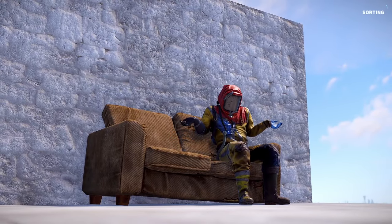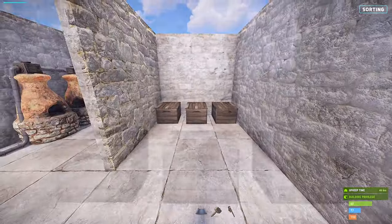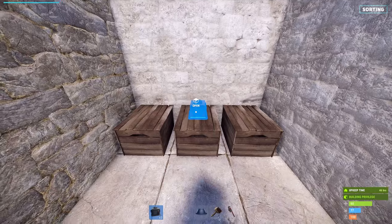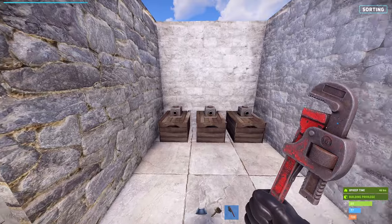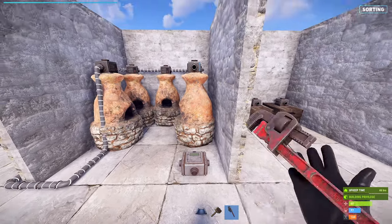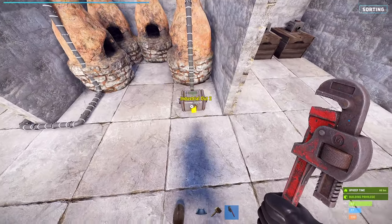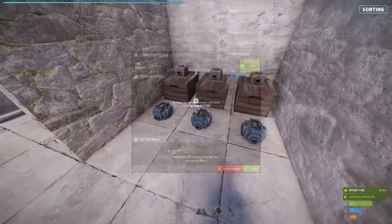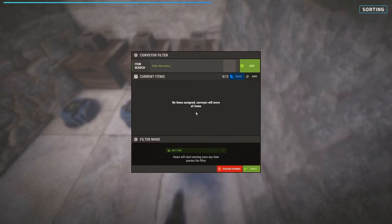Because we're extra lazy, we want these items sorted for us. Place down large or small chests for each resource — in our case, one for regular and high quality metal, one for sulfur, and one for charcoal. Attach a storage adapter to each crate. Now we have a single output node on our final furnace, but we want to split it between three crates. Place down an industrial splitter and connect the furnace's output to its input. Now we have access to three output nodes. In front of each output crate, place down an industrial conveyor. Apply a filter to each conveyor corresponding to the resources you want sucked out of the furnace and put into each chest.